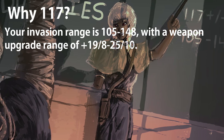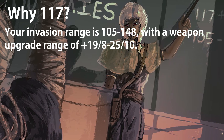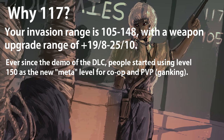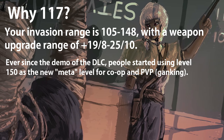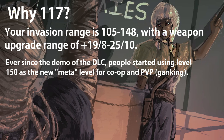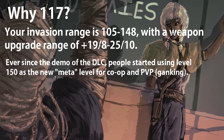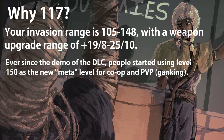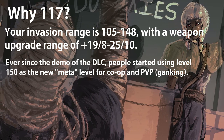Basically the biggest perk is that you could avoid the meta level. What do I mean by meta level? Let's define that as the level that everyone agrees on for co-op and PvP. In the demo for the Shadow of the Erdtree DLC, the staff had set the demo characters' level to 150. So a lot of people immediately jumped onto this train, and for the most part, 150 is an extremely reliable level to be at if you're in the arena or trying to find random co-op.